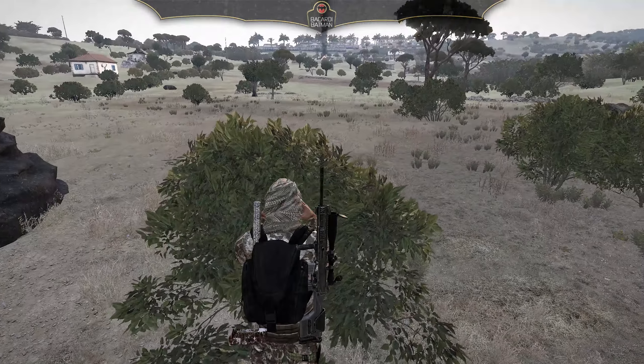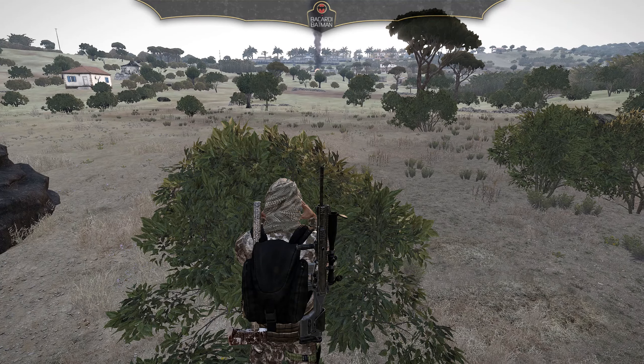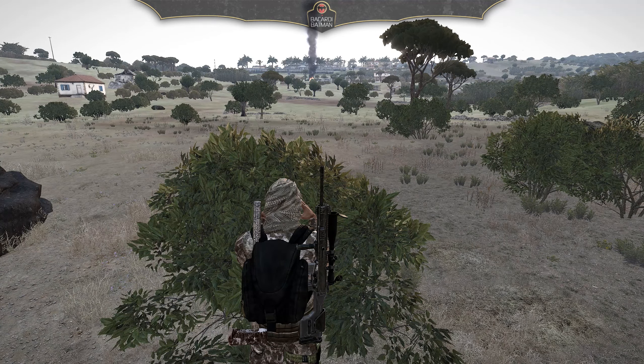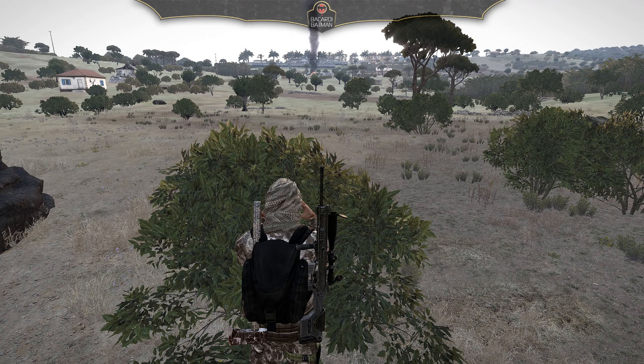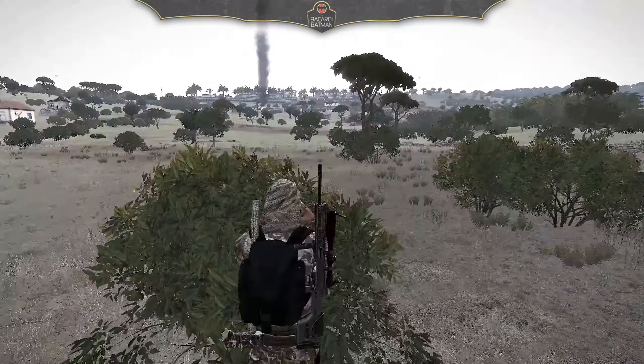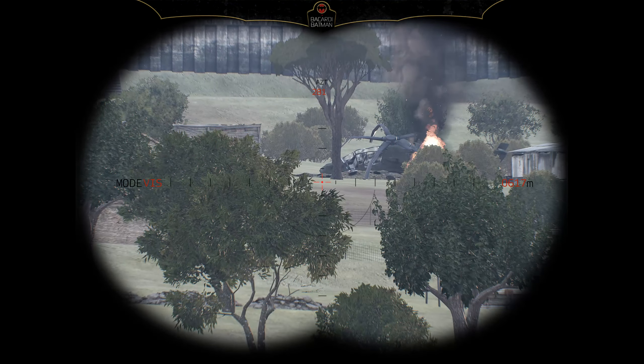This here is the rangefinder, which you will need to rebind the key for, because by default it's set to T and unfortunately that doesn't work at the moment. I've rebound mine to key 8. Put your crosshair — the center red crosshair — on the target and press the key. Make sure you save the controls in the menu after setting them, and don't try to set it back to T because it won't work again.